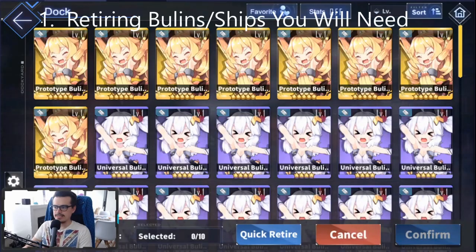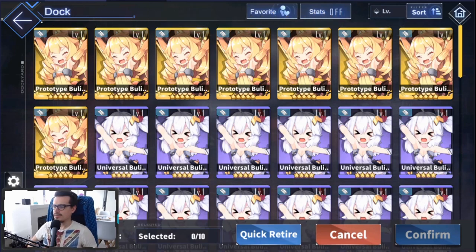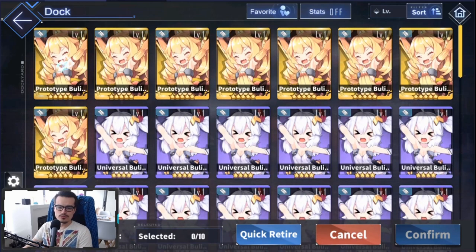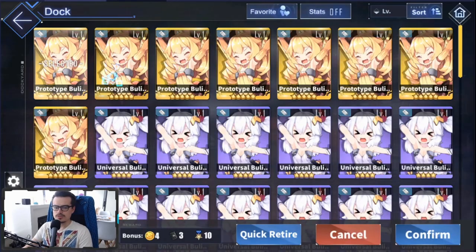The first mistake is retiring ships that you'll need, including boolins. A lot of the time you don't know what you're doing early on, and you see these medals and a really nice shiny SSR ship that costs 80 medals. So you see that you have a few gold boolins and you try to retire them — they give you 10 medals each. Do not retire ships that you think you'll need, and early on this will include boolins.